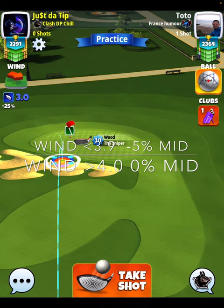Maybe this is going to take some time to get used to. If your wind is 3.9 or below, we're going to play this shot at minus five percent at mid. If your wind is four miles an hour or over, we're going to play at zero percent at mid, just because we have to pull about an extra decimal or two to get this ball in line since we're getting a heavier wind push.